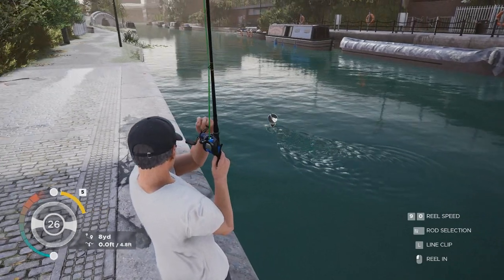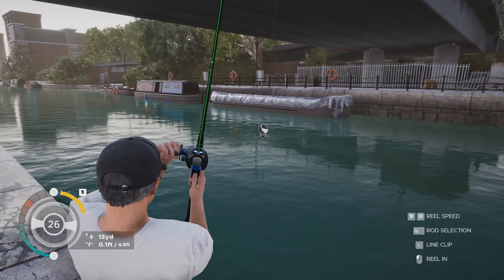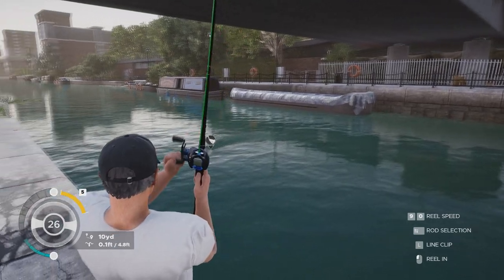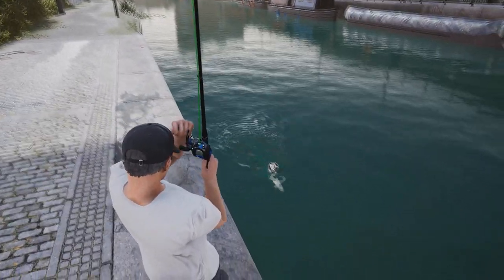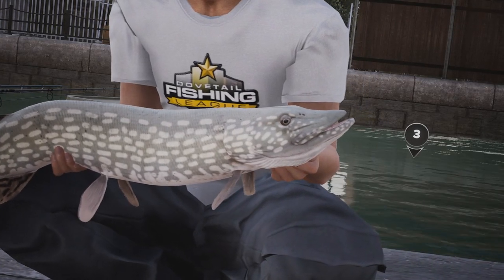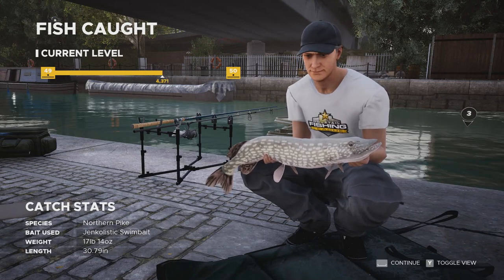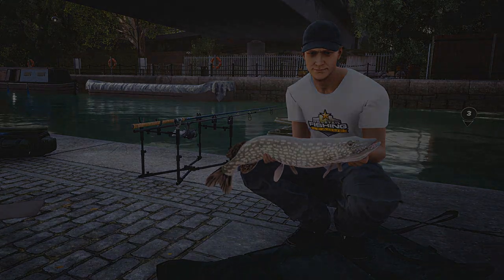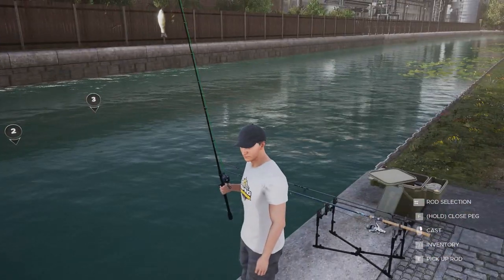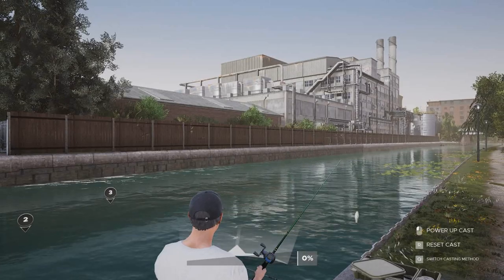This one looks like he's real pale in color. He might be a little bit bigger than the others I caught, so we'll see. For a minute there I wasn't sure if he was a pike — he seemed too gray. Might have been a Zander, but he's a little too fast. Yeah, he's a pike, just real pale. 17 pounds — still a good fish, bigger than what I've been getting. I think the average pike out of here is between about 12 and 15 pounds.